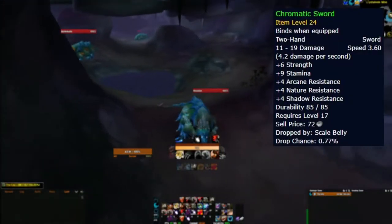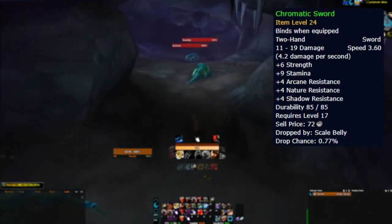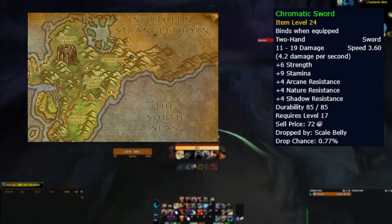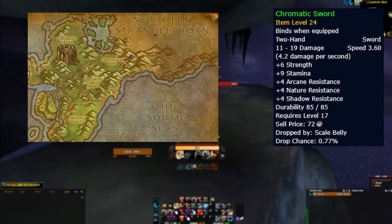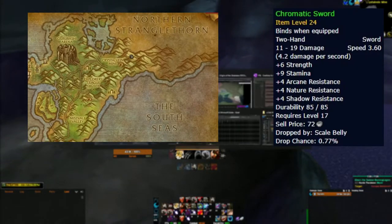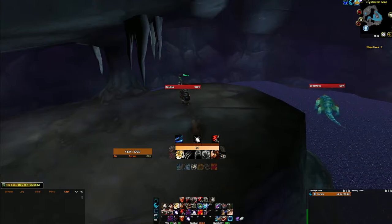Number 10 is the infamous Chromatic Sword. The reason this item is so sought after is the amount of patience required to actually get it. It drops from a rare called Scalebelly at a 0.8% chance. The catch is that the respawn timer is hours — sometimes four, sometimes eight or more. It is very hard to even get a kill unless you are camping the spot on a dead server. The price according to the Undermine Journal is between 100,000 to 250,000 gold, but there aren't many available so if you find a buyer you might be able to dictate a higher price.